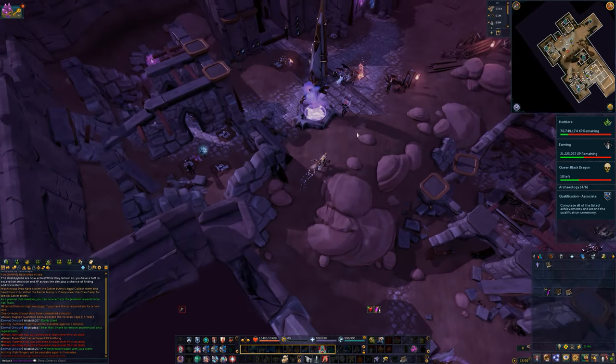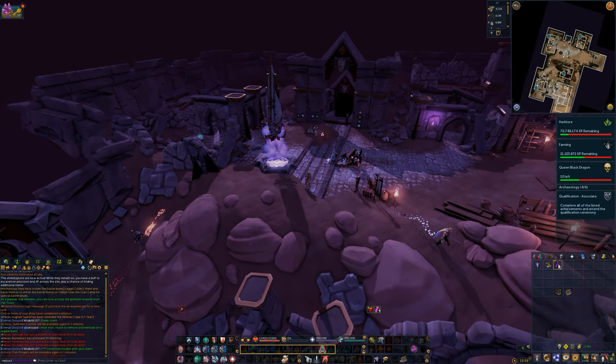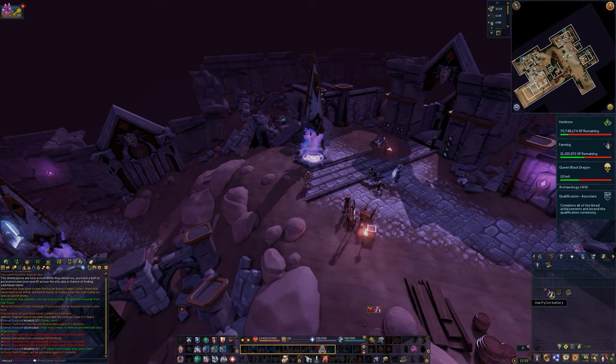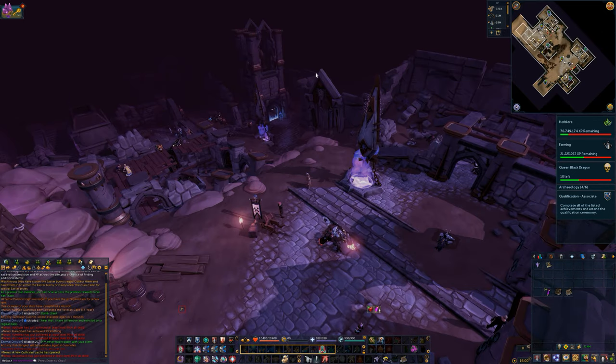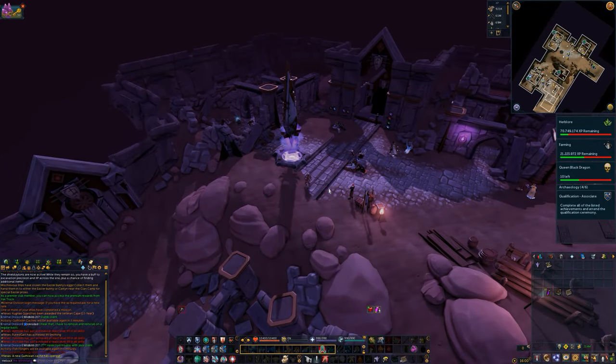Another thing to note during this pylon event: you will not be collecting any more batteries — batteries have been put on hold during this event. Any batteries you currently have you can turn in, but it will not add to the charge or increase the time of the event. These pylons require about a hundred thousand batteries game-wide to get charged to a hundred percent. Once they're at a hundred percent, the event starts and lasts for about 30 minutes, so make sure you use your time wisely.